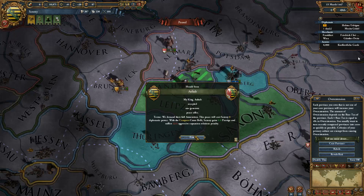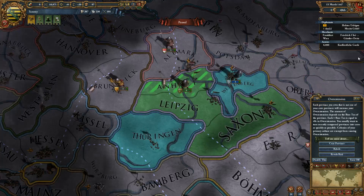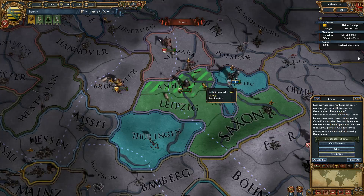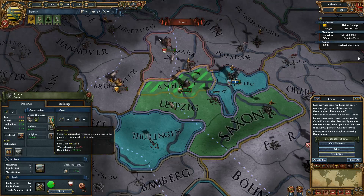We have 100% war score. This option will allow you to offer a peace deal to your enemy. Full annexation — let's see what happens. They have accepted our generous peace offer. We suffer a 22.5% aggressive expansion relations penalty. Each province you own that is not a core province will increase your overextension. The amount of overextension depends on the base tax of the province — each one base tax equals 4% overextension. We want to turn recently conquered provinces into cores as quickly as possible. We spend 45 military power — 14 months.